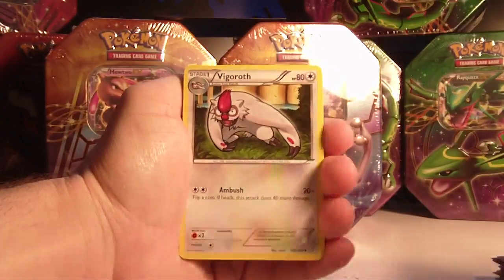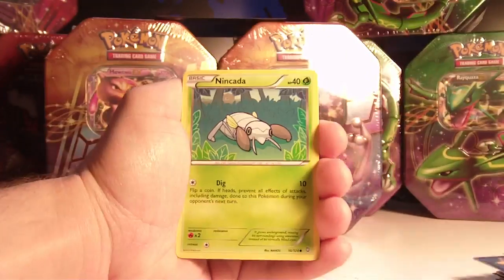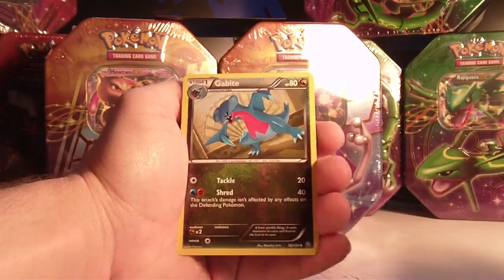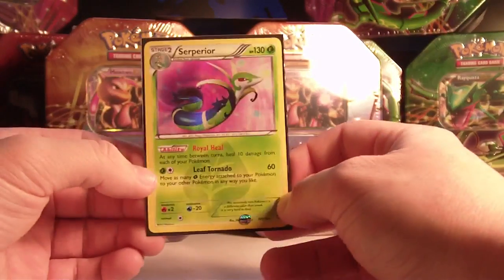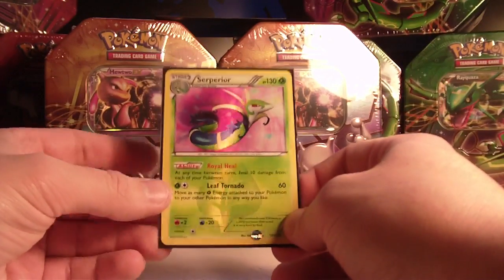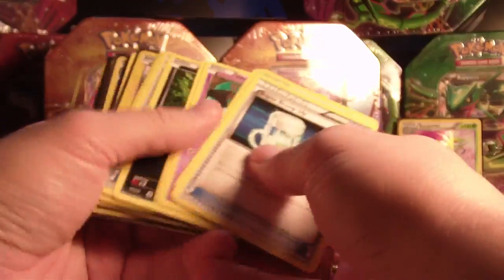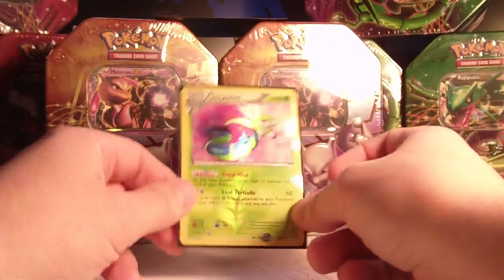Ninjask, Vigoroth, Sawk, Bidoof, Stunky, Mareep, Nincada, and Minccino. The reverse is a Gabite — the bad one. And the rare... Are you kidding me?! That's awesome! A Secret Rare Shiny Suicune. Holy friggin' crap! I can't even believe that! So to recap, in that one tin I have a holo Zekrom, a holo Gothitelle, a holo Ninetales, and a Secret Rare Suicune. That tin was fan-friggin-tastic.